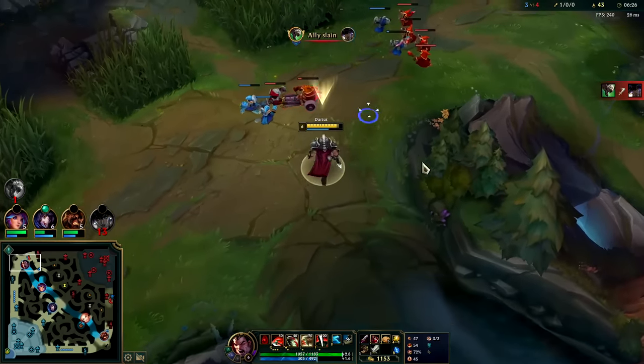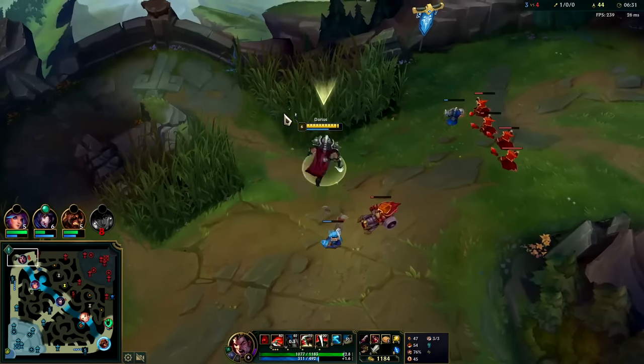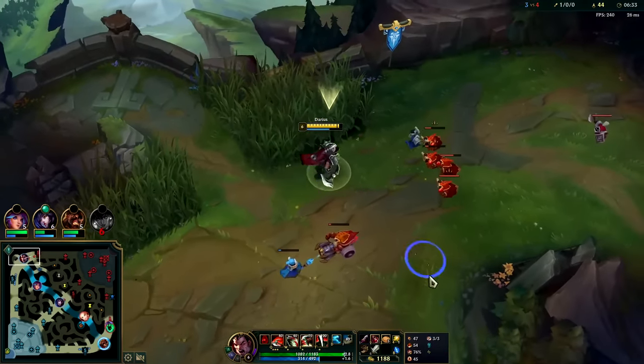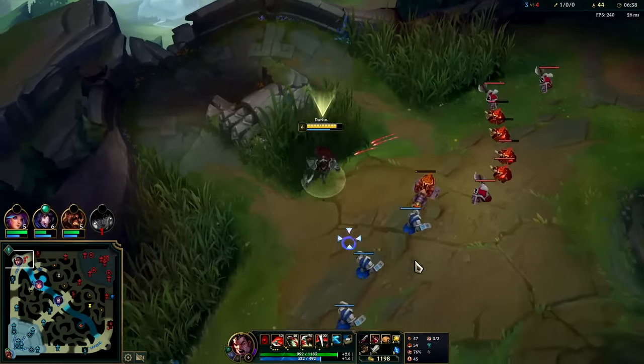He lost a lot of health and the wave's still coming to me. If I had Flash I would have all-inned him, or if I had Nimbus since I have Ghost. Without Nimbus I think it would have been cutting it too close. Auto-W reset. He has way more minions than me — cannon hits like two or three range creeps in terms of damage. I need to thin it out. You only want them to have four more range creeps than you; right now he's got the cannon and all these range creeps.